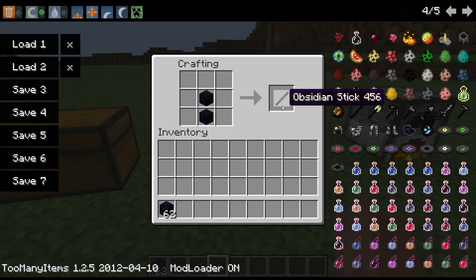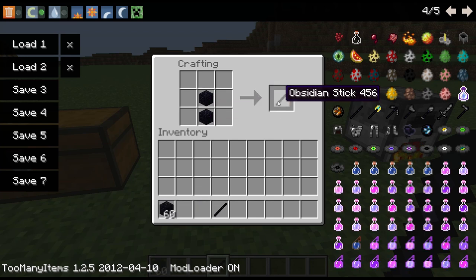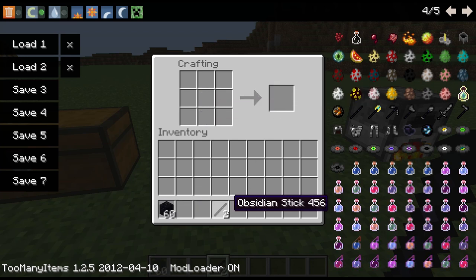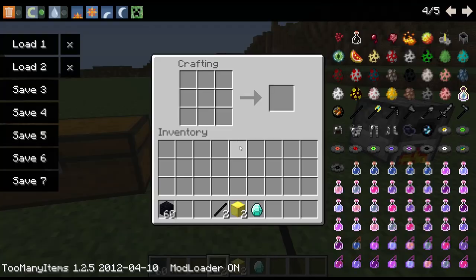We'll go over all that. First, you need to make an obsidian stick — you actually need to make two of them. Same way you make normal sticks, except with obsidian. Once you have two, you need two blocks of gold and a diamond, and you use these to make a bedrock drill.